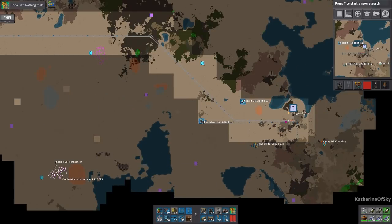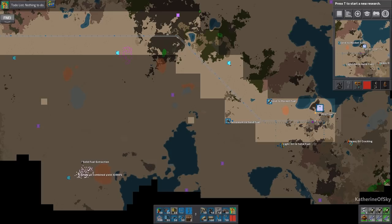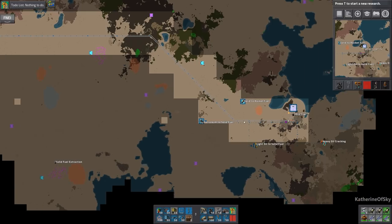I wonder if we should make a branch line of the train or just have one going this way. Or we could diagonally take it this way — maybe like that. That's another option. Trying to go around these iron patches — they're not very big, so we might not have to worry about them at all.